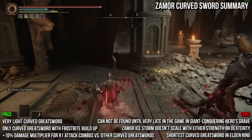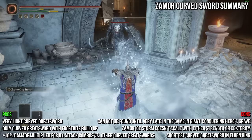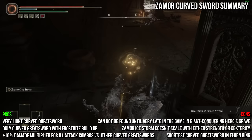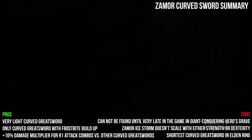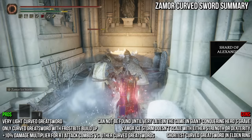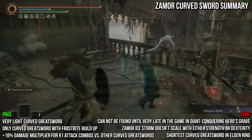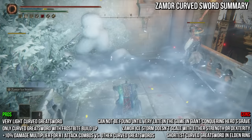It's just too bad you cannot acquire it until near the end of the game in Giant Conquering Hero's Grave. Where this weapon really shines is its weapon skill, Zamor Ice Storm. It operates similarly to Onyx Lord's Repulsion, but it doesn't knock enemies away or down, does frostbite buildup on each hit, and hits repeatedly instead of in one blast. Note that these repeated hits count as one combined attack, so they don't trigger talismans like Rotten Winged Sword Insignia. Like Onyx Lord's Repulsion, it deals 100% magic damage, which is strange since the weapon deals no magic damage and neither strength nor dexterity boosts this weapon skill's damage. Warrior Jar Shard or Shard of Alexander, Magic Scorpion Charm, and Magic Shrouded Cracked Tear all boost it significantly. It deals about twice the damage of Onyx Lord's Repulsion per cast, costs 12 FP less, and inflicts frostbite with each hit. As of patch 1.07, its attack power, frostbite buildup, casting speed, and recovery time have all been improved.